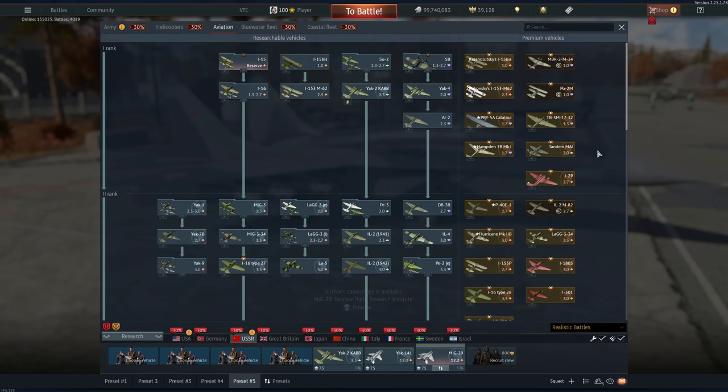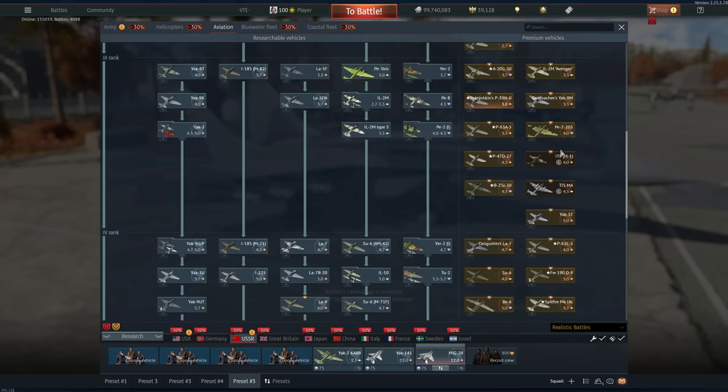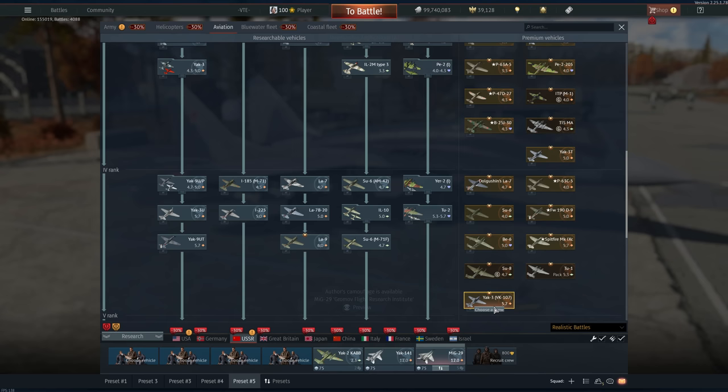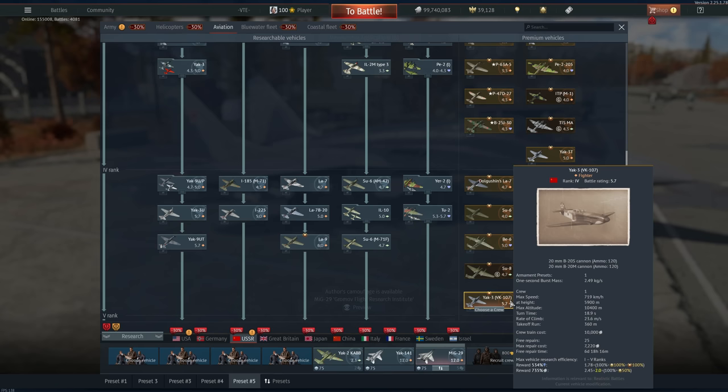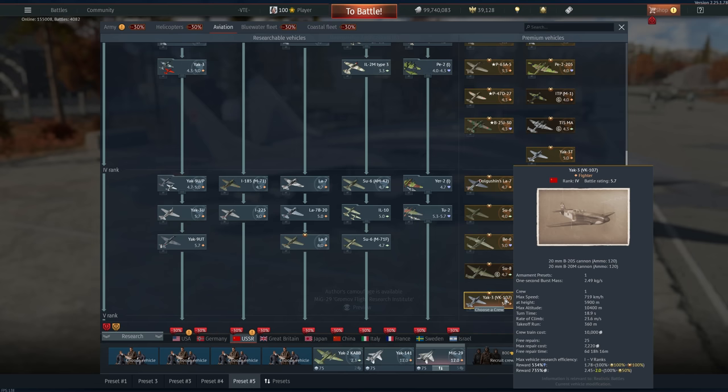These planes are all not that fantastic. If you really want to buy anything here, don't bother — go to rank three and you'll find the Yak-3 VK-107. This is a great plane when it comes to grinding and resourcing the entire tree, and the same goes for the D9 right there. The issue is the Yak-3U is simply better than the VK-107 in about 95% of relevant gameplay scenarios.